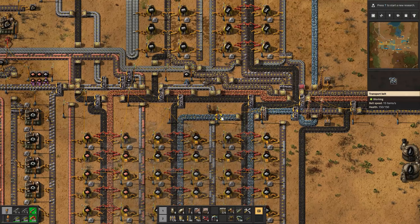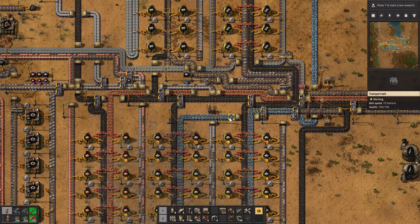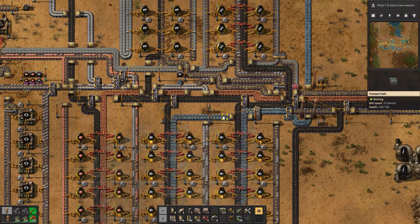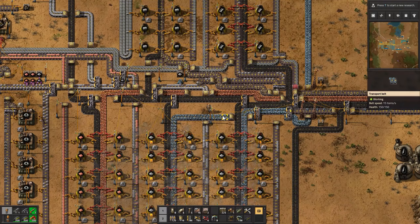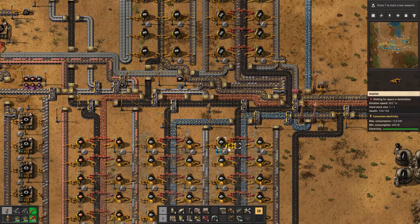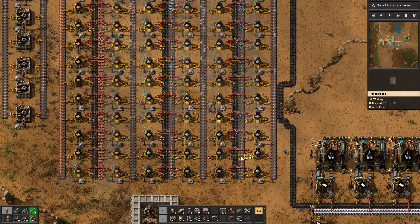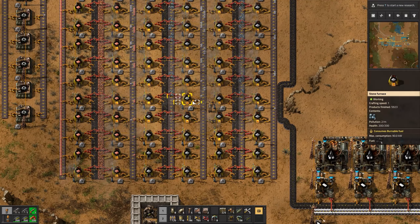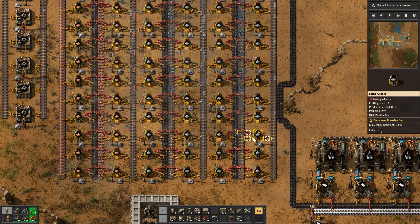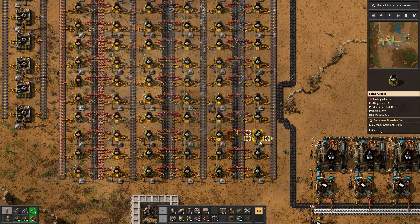This says on the right belt: speed 15 items per second. Okay, that's the same. I thought maybe it would tell you how many items are going across under your cursor, but no. So yeah, that's just being split between all these different furnaces. It's going to about here — this furnace is on, but none of these other three are. So probably don't need these bottom six furnaces at all.